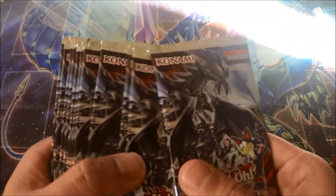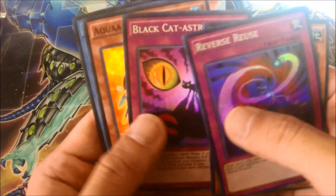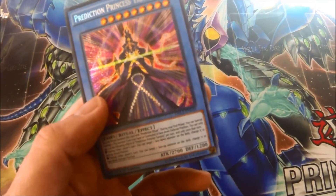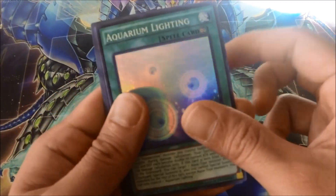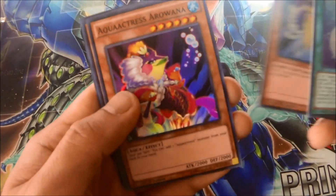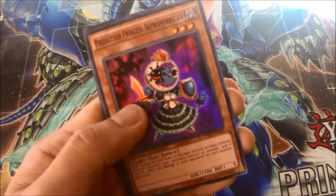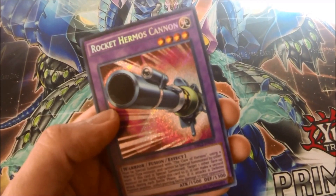Twelve packs — one, get going. Reverse Reuse, Petal Elf, Black Catastrophe, Aqua Actress Tetra, and Prediction Princess Tarot Tray. Aquarium Lightning, Crystal Dean, Crystal Dine, Arowana. Astro Morrigan, Rocket Hermes Cannon.